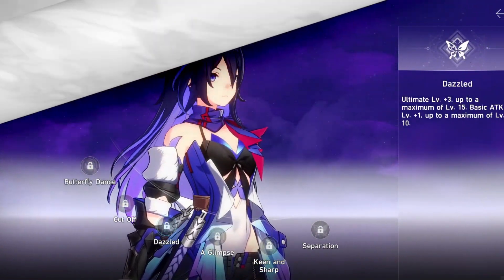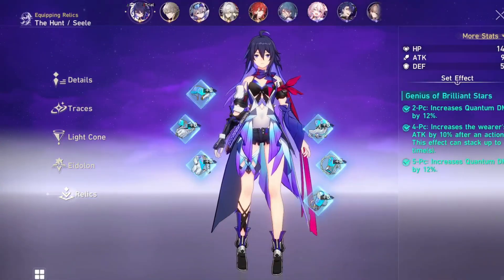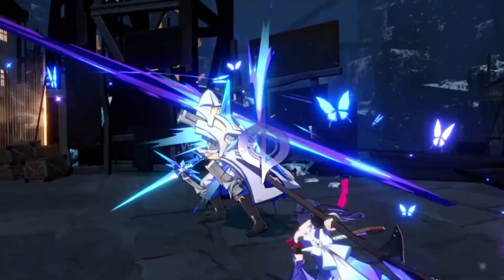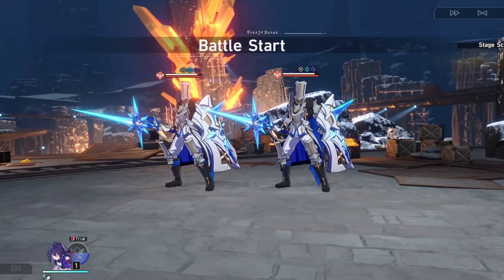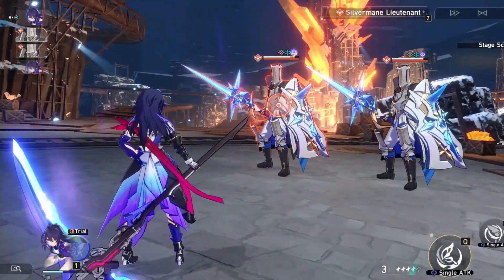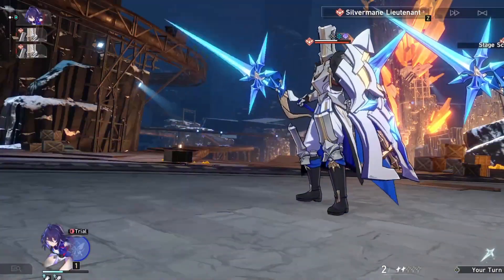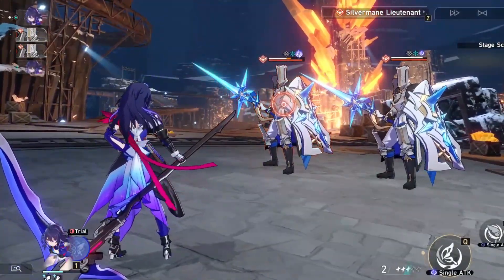Let's see an overview of what each character can do. First, let's start with Zilla. Zilla is the best single target DPS in the game right now, and not just that — she's also one of the fastest characters in the game. When she defeats an enemy she will enter a buffed state that will increase her damage and give her an extra turn.